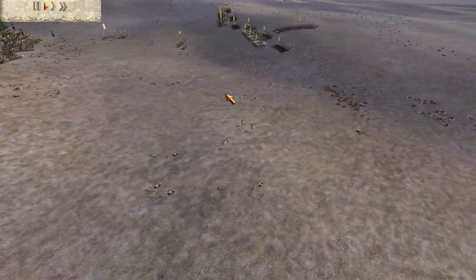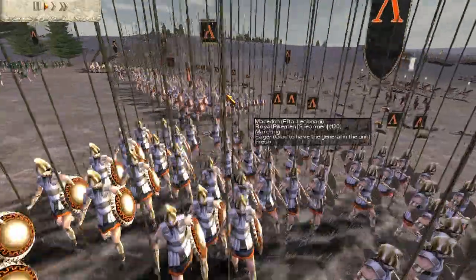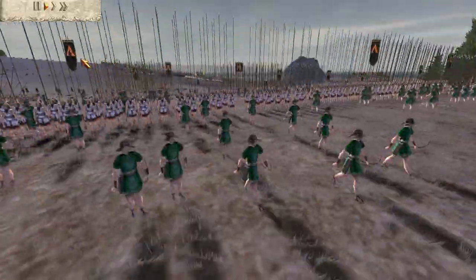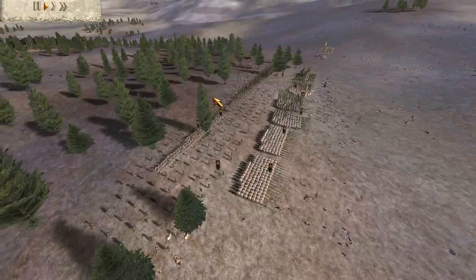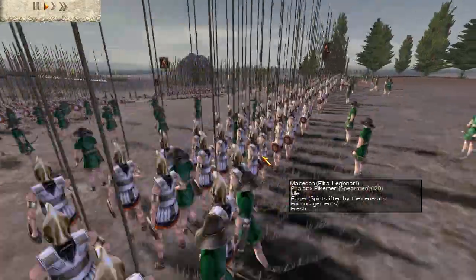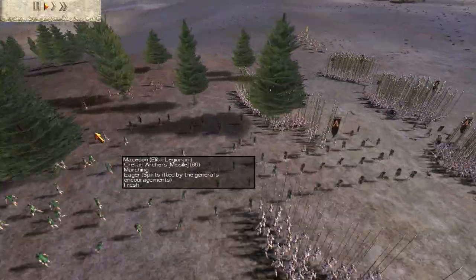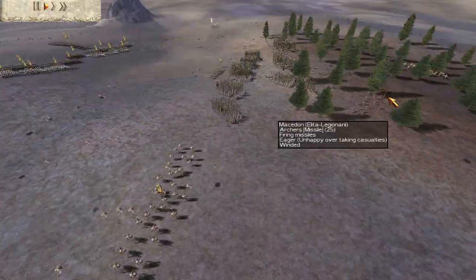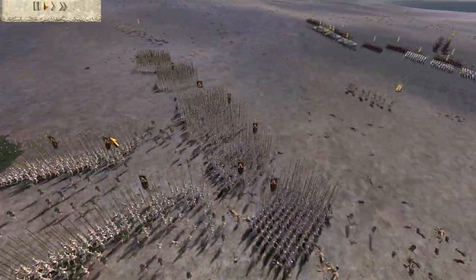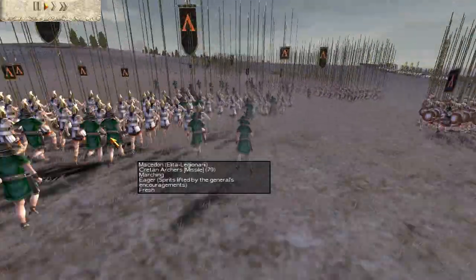It gives me a decisive edge. Basically, if I nullify his cav, he can't really do much — his infantry is absolutely no match for my Royal Pikemen, and I have a secondary line of Phalanx Pikemen. I was sort of thinking of the Battle of Gaugamela where Alexander had a reserve line that could come in and deal with an outflanking force. So when he got outflanked, his reserve line could just deal with it — I was thinking of that when I set this up.